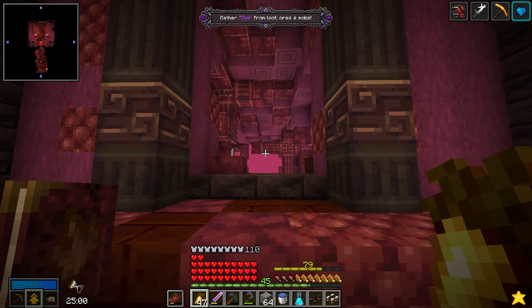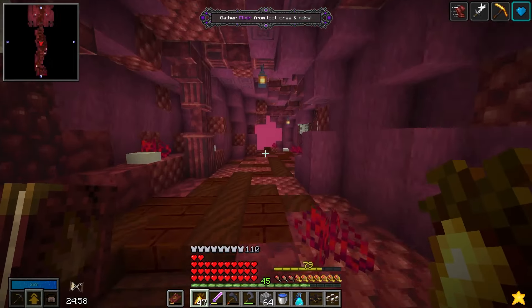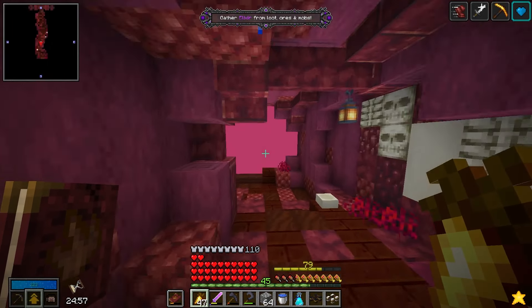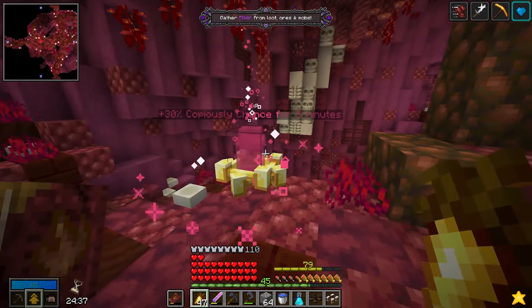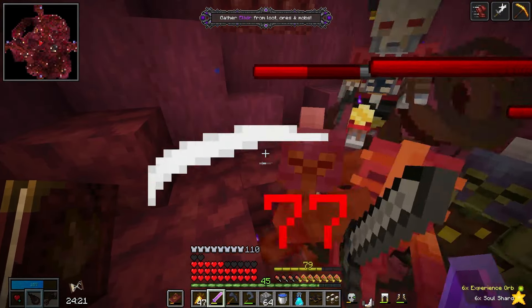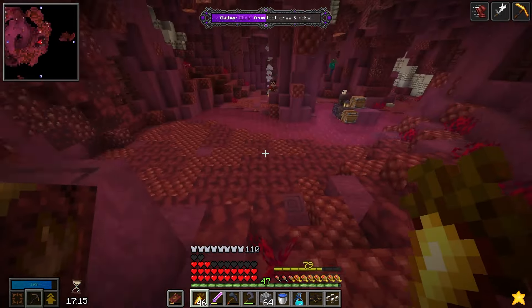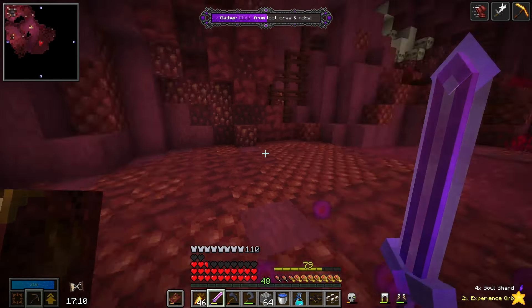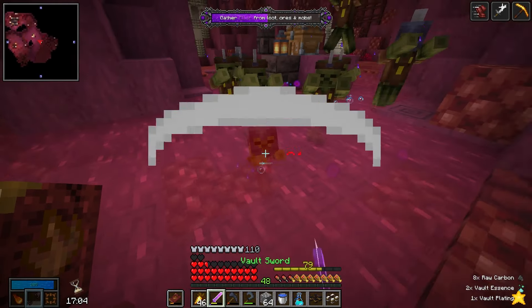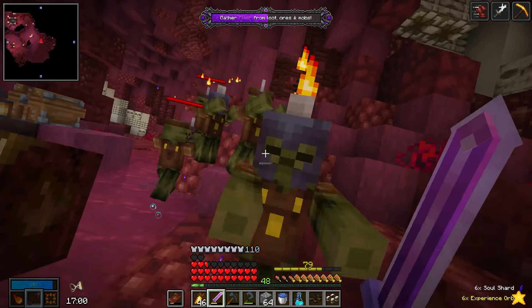We got an elixir vault — this one should hopefully be easy enough. All I've got to do is loot and kill mobs. Pretty much everything gives me elixir points, so I don't have to be too picky. I've got about half the elixir so far, and I've just been pretty much looting and killing everything. I've got 17 minutes left, so as long as nothing goes too wrong, I think I should be able to complete this one too.